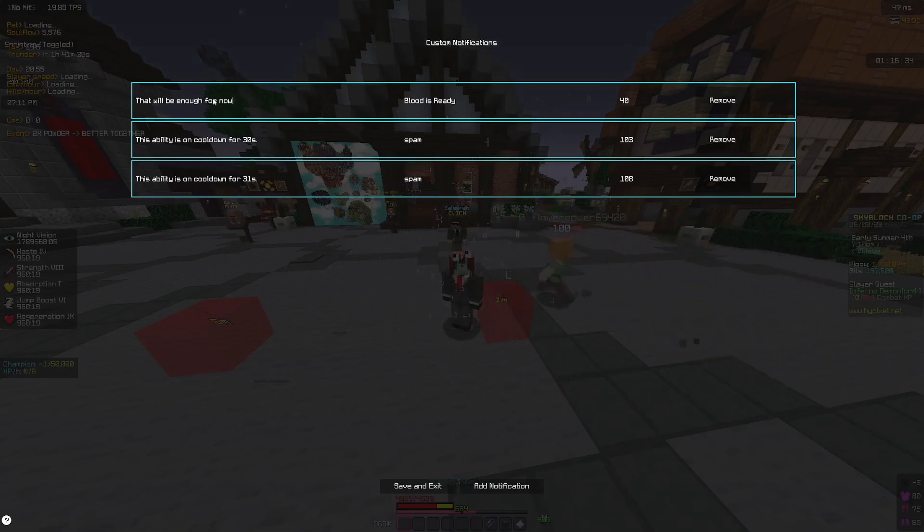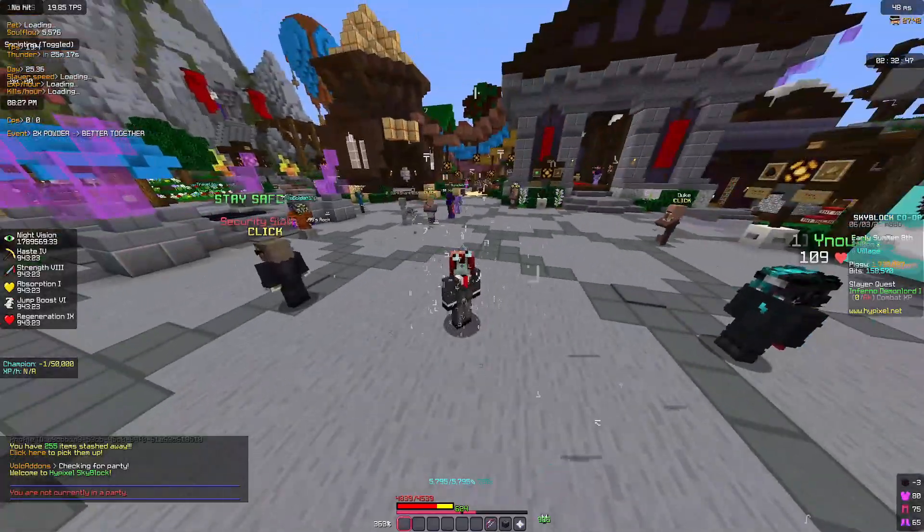You can also edit notifications in SkyTils — you define what text to watch for in chat and what message to display on screen when it appears. For example, if you get a judgment core drop you write judgment core and it will give you a big pop-up. I have one set so that when the blood room finishes and it says 'that will be enough for now,' it shows me 'blood is ready.' The timer number controls how long the notification stays on screen.